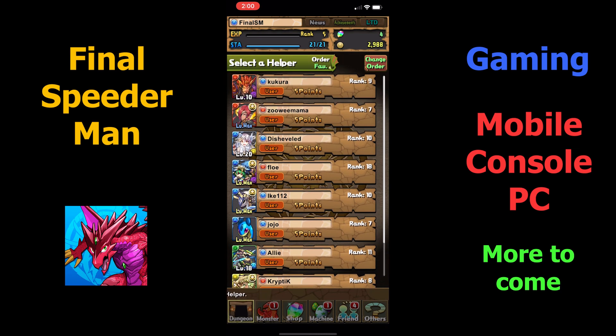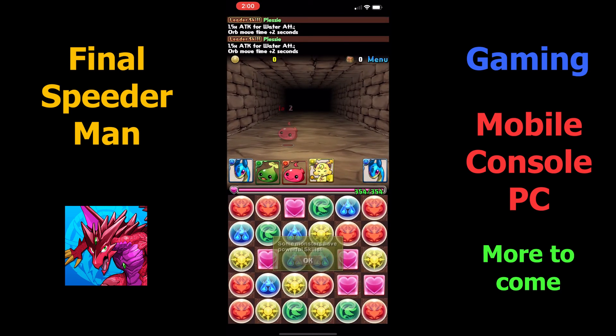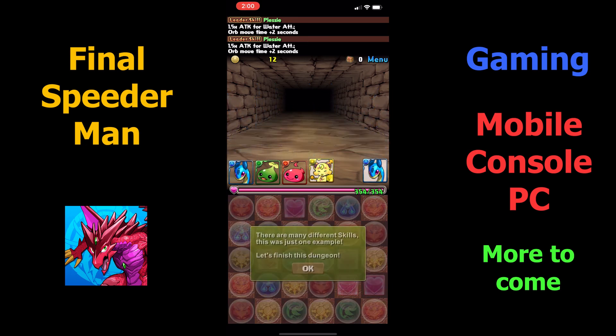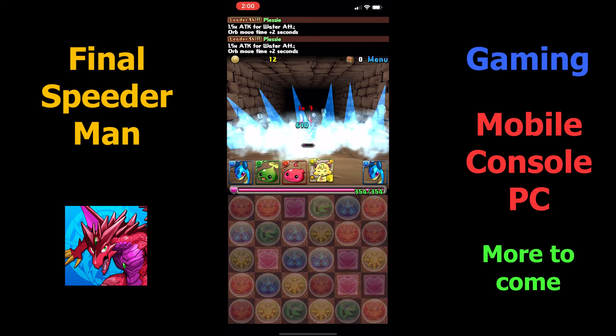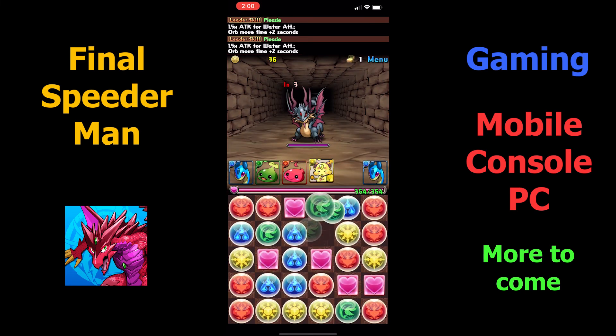We're picking another helper monster for our final dungeon. Shoutouts to JoJo for lending us your Plessy — now we're in our fifth dungeon. This last part shows you how to use your monster's abilities as you go through the dungeons. These abilities, depending on your monsters, are very effective and can help take down monsters easier. For example, Plessy's ability allows you to do a 10x ice water mass attack. They're strong enough to take down an entire group of monsters so you can progress through the dungeons quicker. Since we have another Plessy, we'll use the same ability to get through the dungeon quicker and carry on to the boss battle.